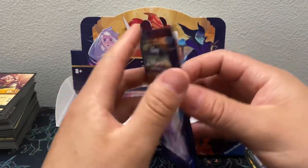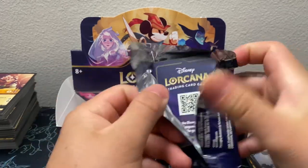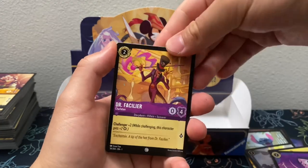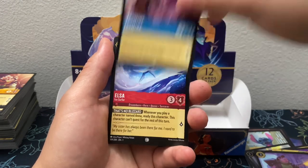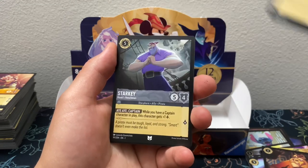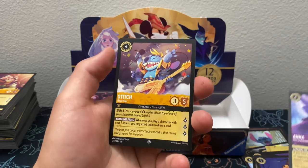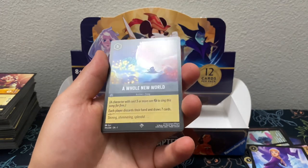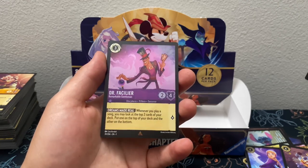Alright you guys, we are down to the last pack. Please leave a like, subscribe if you want to see more videos like this, leave a comment down below. Let's see what we get: Dr. Facilier, Horace, Jasmine, Elsa, Control Your Temper, Break, Starkey, Fan the Flames, Anna, Stitch — Super Rare — and Honour World Super Rare — and a Rare Dr. Facilier.